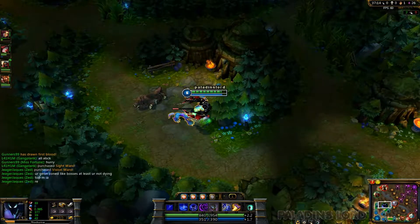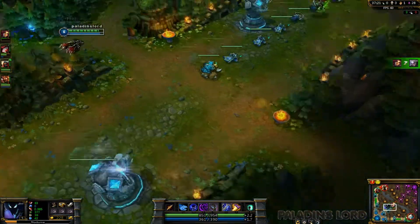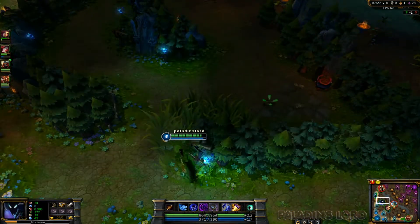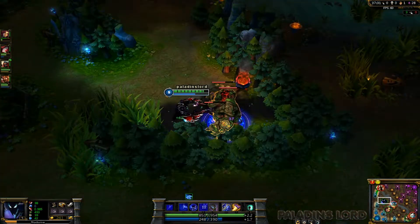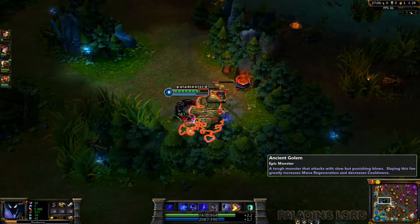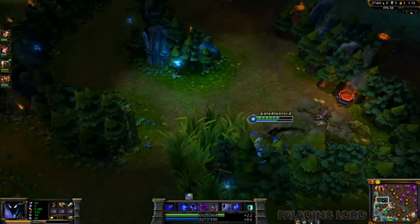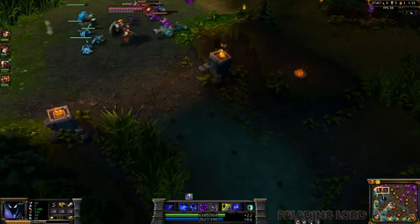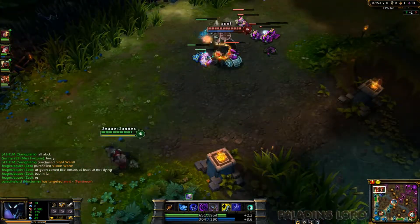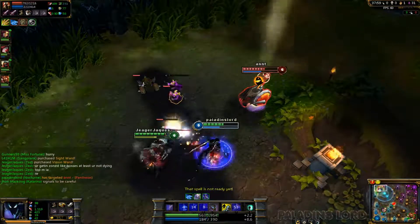I now have a little bit more AD — I got my Long Sword, my Vamp Scepter, and my boots. I'm on the wolves, just hit level five. I'm gonna try to hit level six as soon as possible. Nice — my blue just respawned, I'm gonna go get it before somebody steals it. I couldn't see the health of the buff because my FPS counter is hiding the enemy health bar.